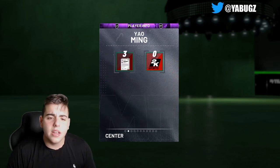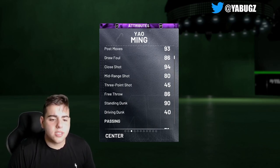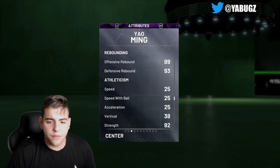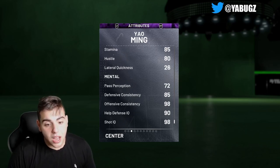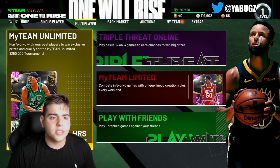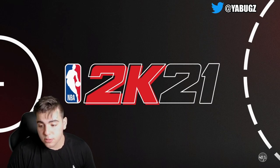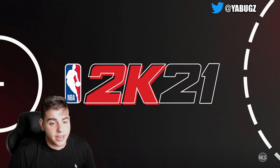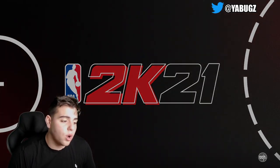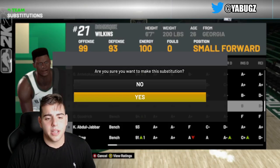We got Yao Ming — the 7-6 boost. He's got great mid-range, great post hook, great post fade, a great standing dunk, an amazing block, great interior defense, amazing offense. He has 25 speed, so we're going to test out how good or how bad that speed really is. We're going to get into Freestyle with him and see how he looks. Honestly, 25 speed is the worst speed you could possibly get, so we're going to see if this card is worth it.